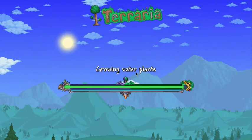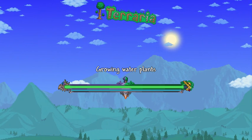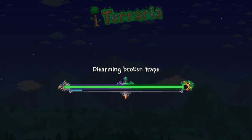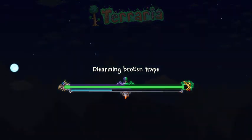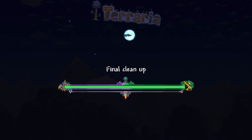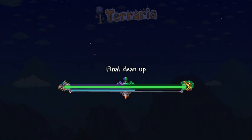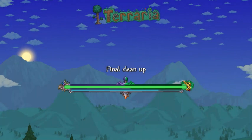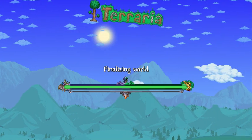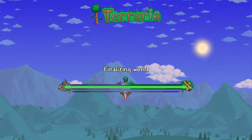We're almost loaded in, and I think our first goal is going to be to get a decent house up. But as soon as we're in, we've got to go hard. Hopefully we'll have a decent seed as well — it would be nice. So it looks like we got Corruption, which makes the first boss easier.